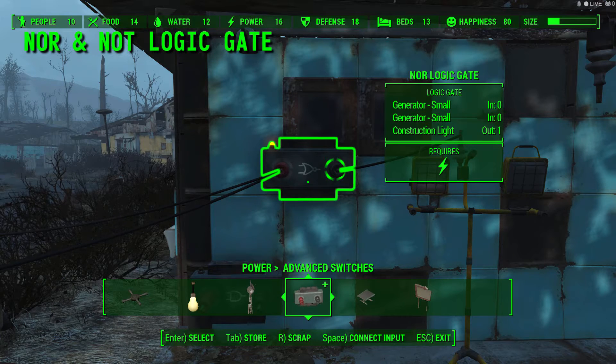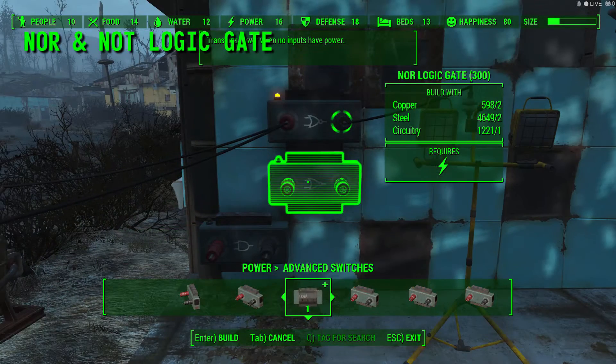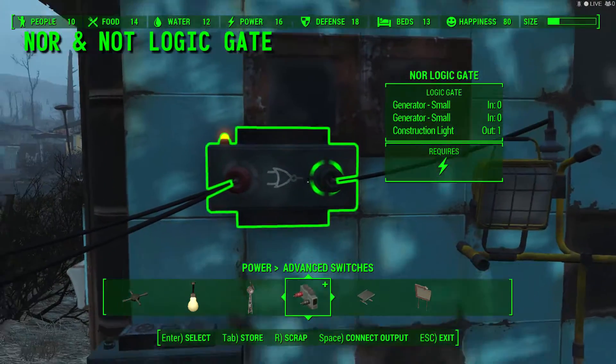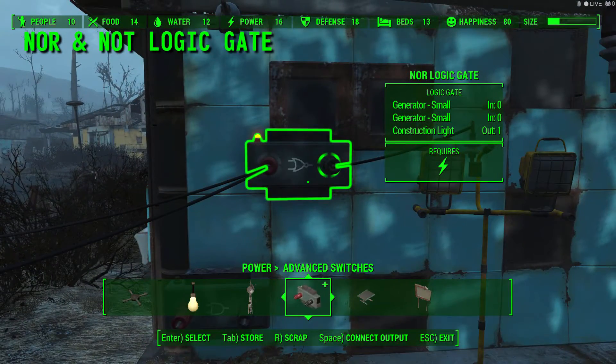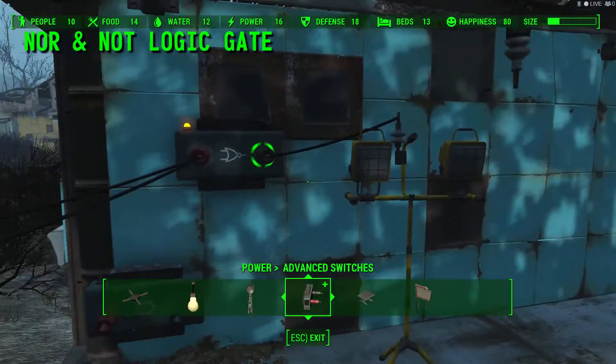The 4LogicGate is an item from Fallout 4's Contraptions DLC. The switch requires that it transmits power when no inputs have power. As you can see here, the output is showing that it's transmitting power because none of the inputs are switched on right now. But it won't transmit a power signal because there's actually no physical power going through it.